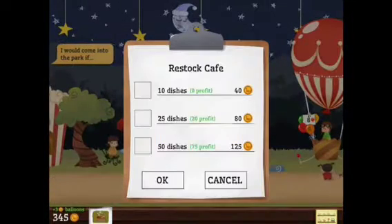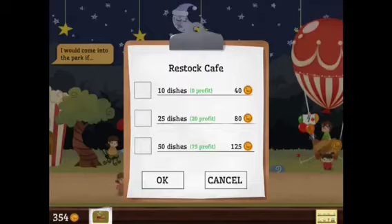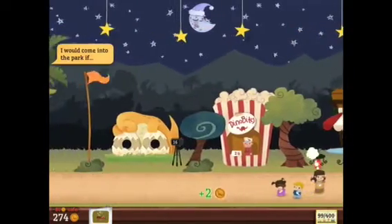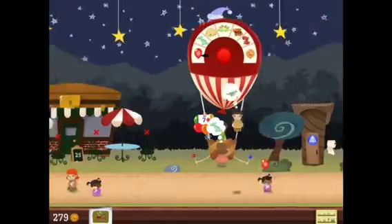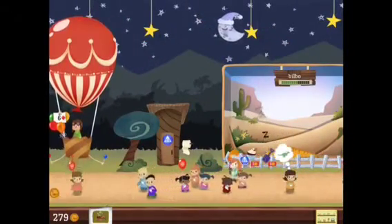Here's another good way. You'll notice where it says 10 dishes, 25 dishes, 50 dishes: 10 dishes gets you zero profit, 25 dishes gets you 20 profit, 50 dishes gets you 75 profit. I usually just go with the middle one just because it gets you a little something. Now you'll notice we are almost out of money again — we went real low.